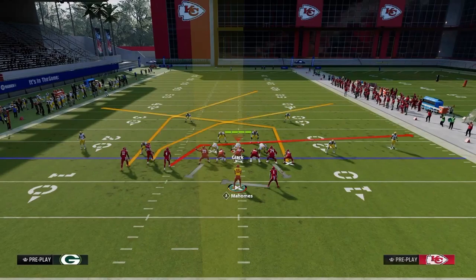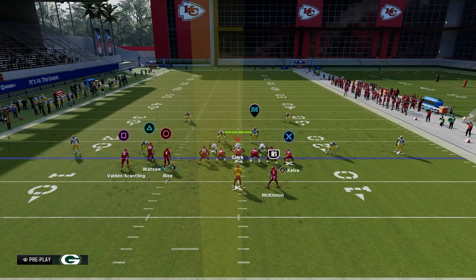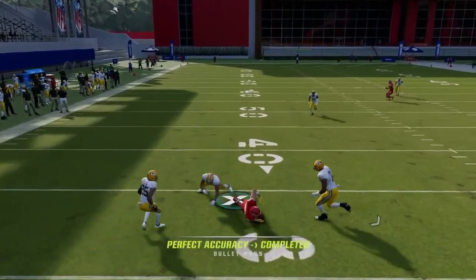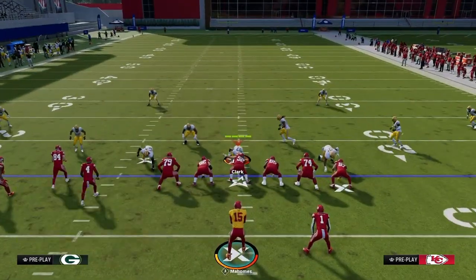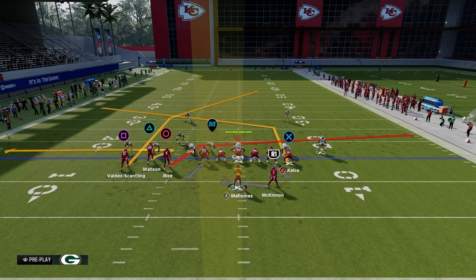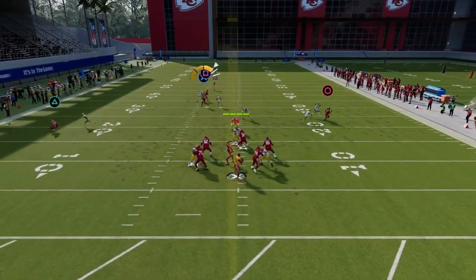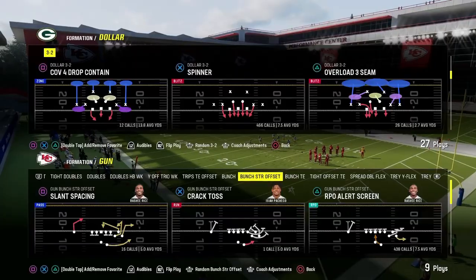For example, Bunch Tight End is another great formation — post the tight end, you already have a shallow cross route from the circle receiver, and to make it a great man beater just zig the left receiver. Even if they go to zone, you still have the ability to hit your tight end route. The shallow cross is the best way to consistently manipulate man coverage — whether it's a drag, slant, or five-yard in route.